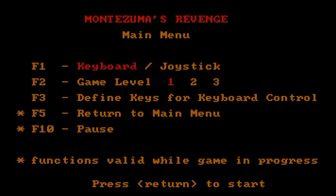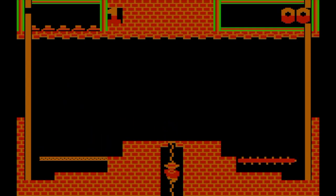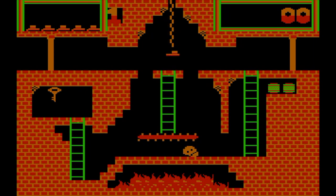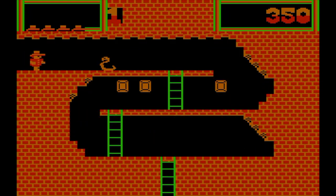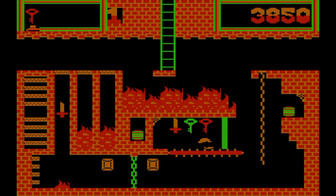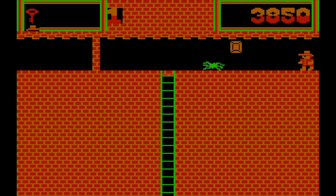Next up, Montezuma's Revenge — otherwise known as Traveler's Diarrhea. You play the treasure hunter named Panama Joe, bearing no resemblance whatsoever to Indiana Jones. Panama Joe goes to find treasure deep hidden inside catacombs, but beware — the catacombs are inhabited by nasty monsters: bouncing and rolling skulls, dancing spiders, and obstacles like disappearing and reappearing chains which you can go up and down. There's lots of fire that's going to burn you to pieces.